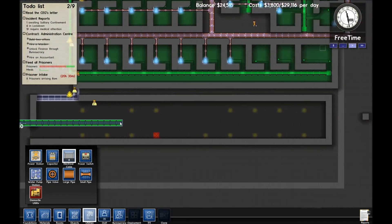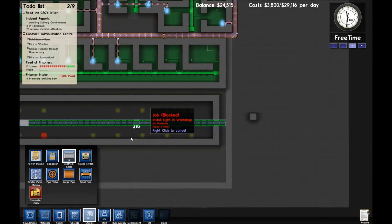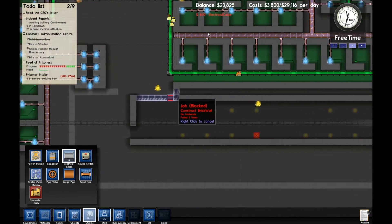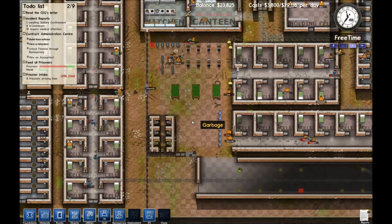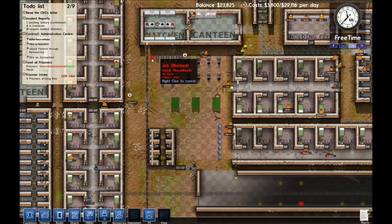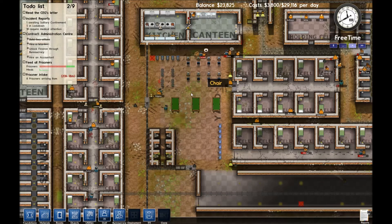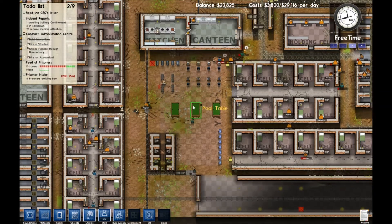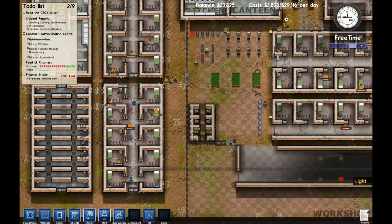I think running it long ways like so is probably the best way to do it. Taking a look at our bank account balance — it's always good to keep an eye on your balance. I know we need more recreation, and I feel like these people... I know some people have wanted me to make common rooms, and I will in the future. But as the game is now, all of these things out here should function; they just don't seem to be using them.